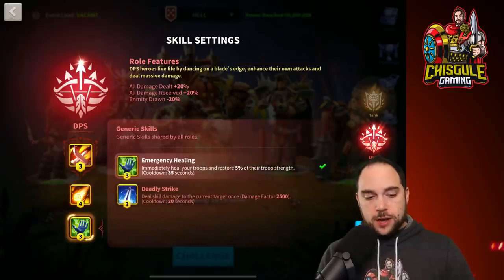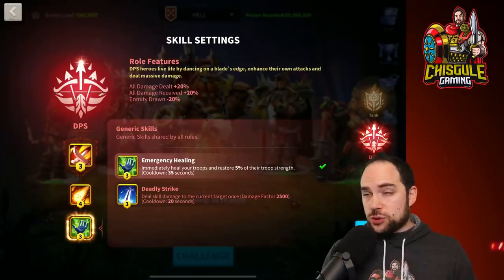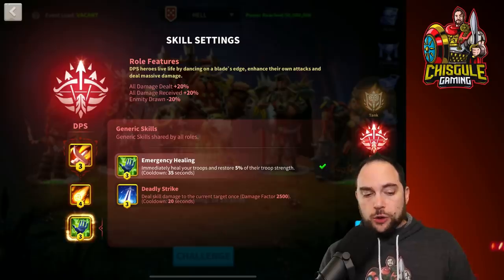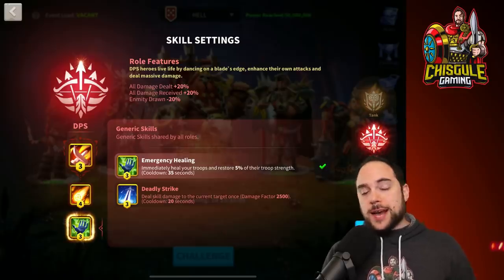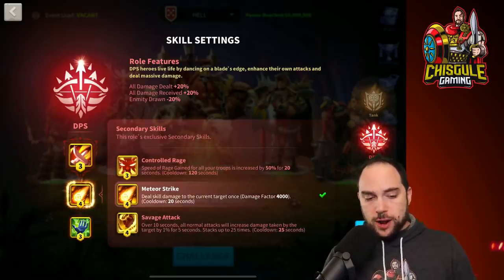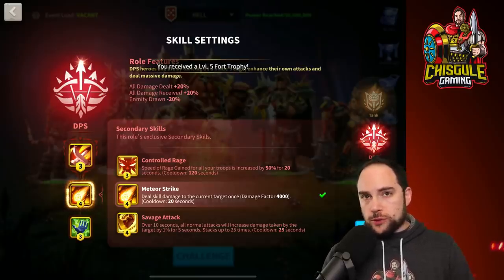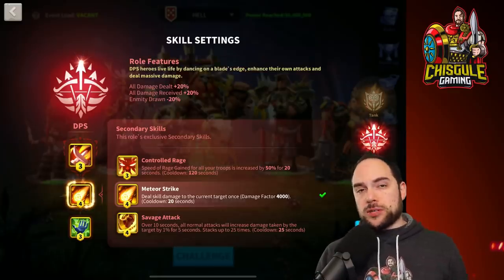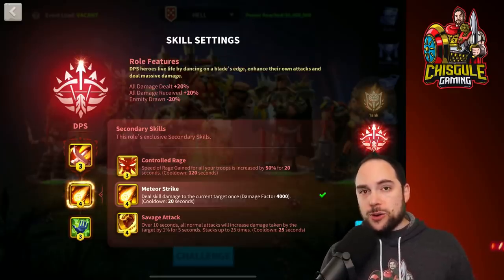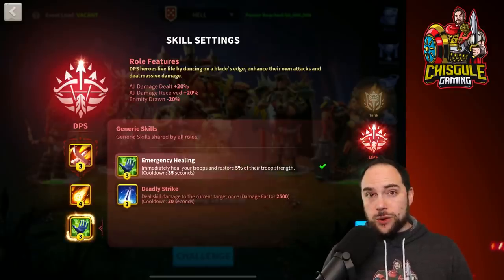For your final ability, you could use Emergency Healing for some extra healing for your DPS — especially if they're going to eat the AoE. Otherwise, you would take Deadly Strike for yet another way to deal with a Lohar. You could try using both Deadly Strike and Meteor Strike together so that as a DPS player you have more control over taking down the Lohars. However, seven mana is a lot to save up for that ability.